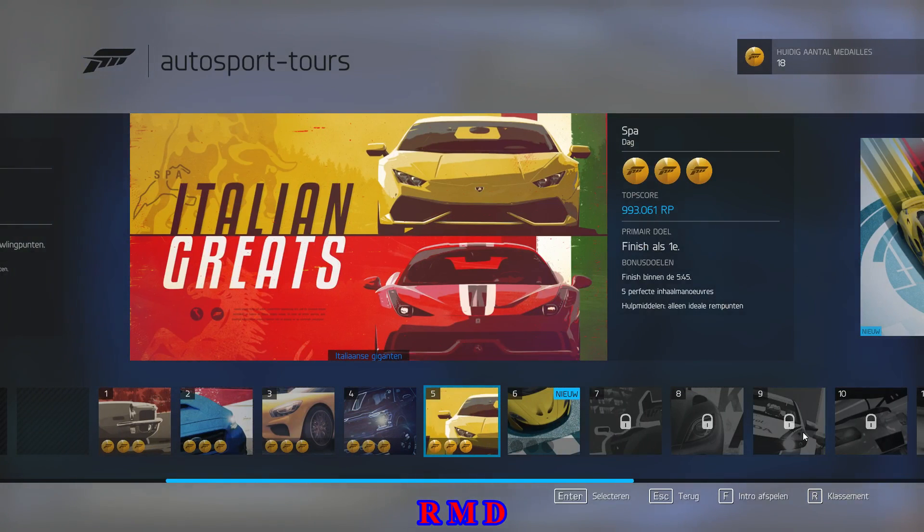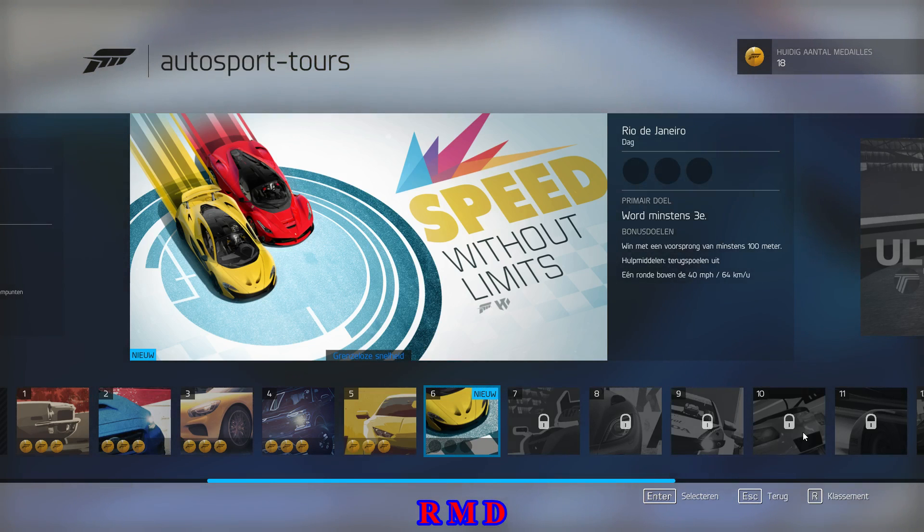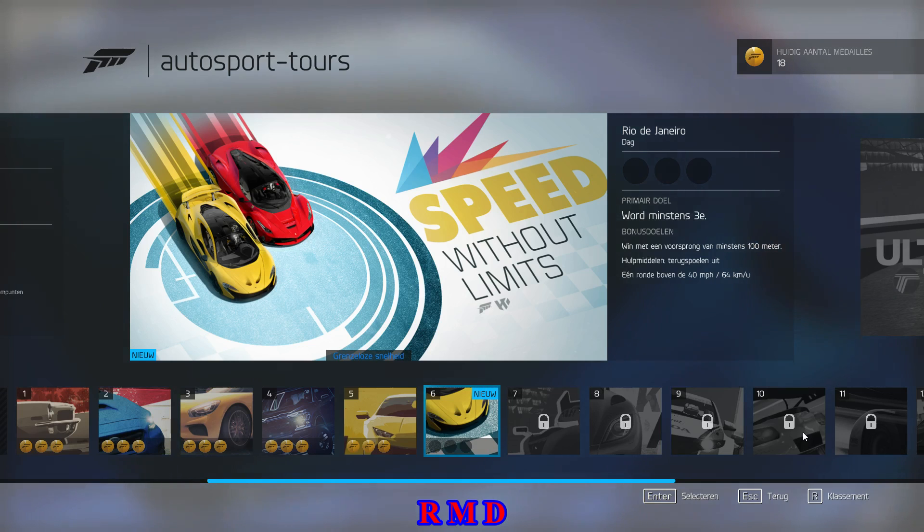So that's 5 races done with 3 medals each. We go to number 6 and that will be Rio de Janeiro. We have to make a top 3. The side goal is to win with at least 100 meters advantage. For the assist setting you have to put rewind off — all the rest can be on. And you have to do one lap above 40 miles or 64 km/h average. But that will be for the next video. This was race number 5, see you guys then. Bye for now.